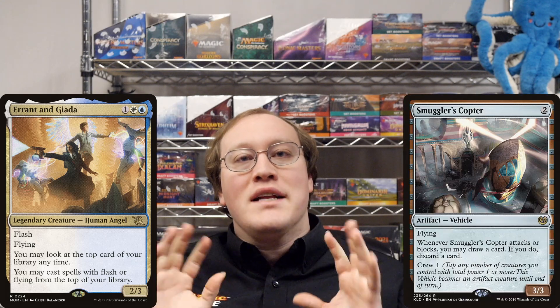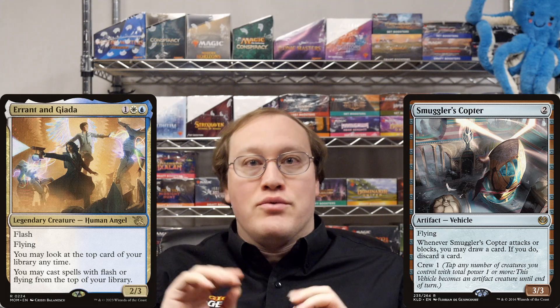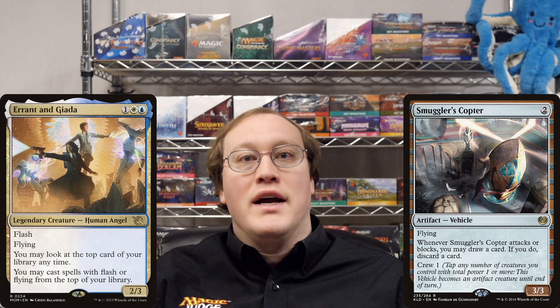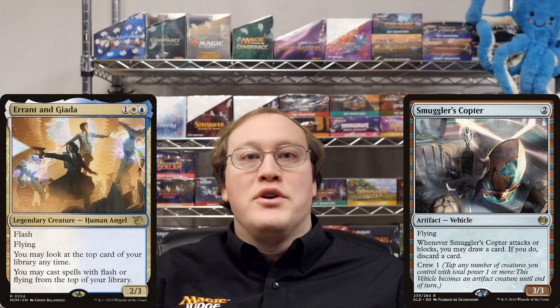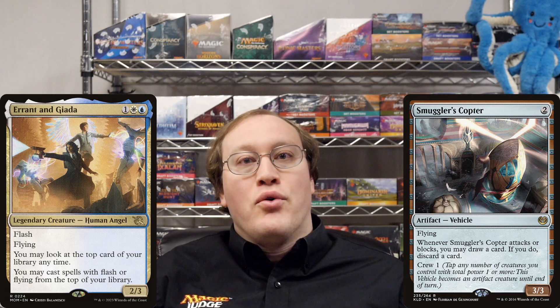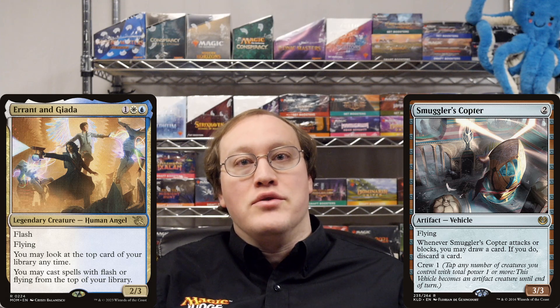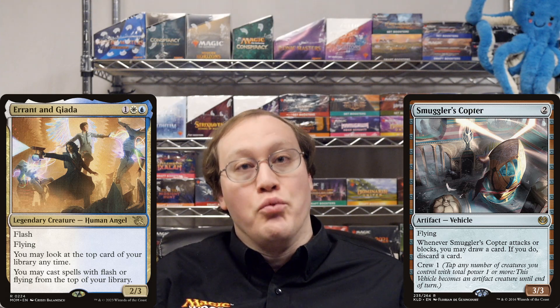To answer this one, let's first note that Errant and Giada doesn't say that you can cast creature spells with flying — it just says spells with flying. That's important because obviously when you're casting a Smuggler's Copter, it isn't a creature yet. So it's very important that Errant and Giada is worded to allow any spell, since if you could only use it to cast creature spells, then this trick wouldn't fly.